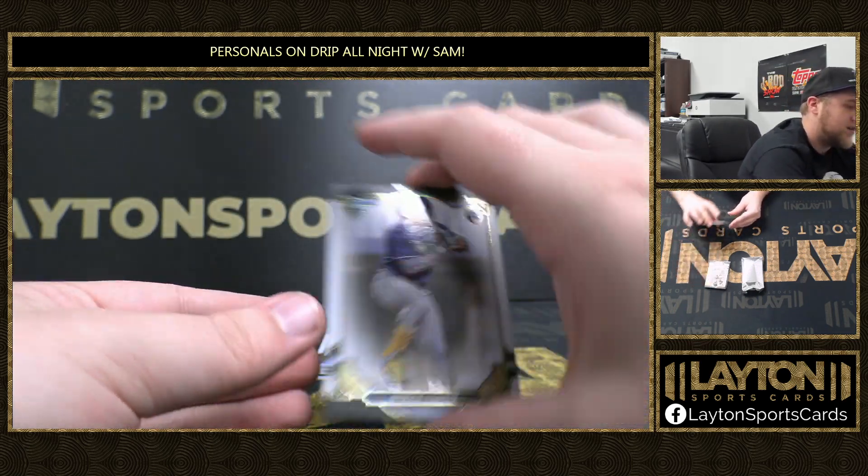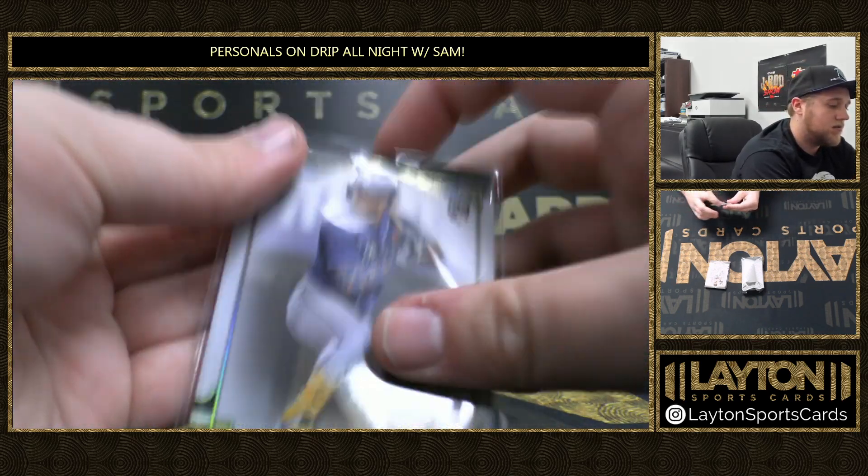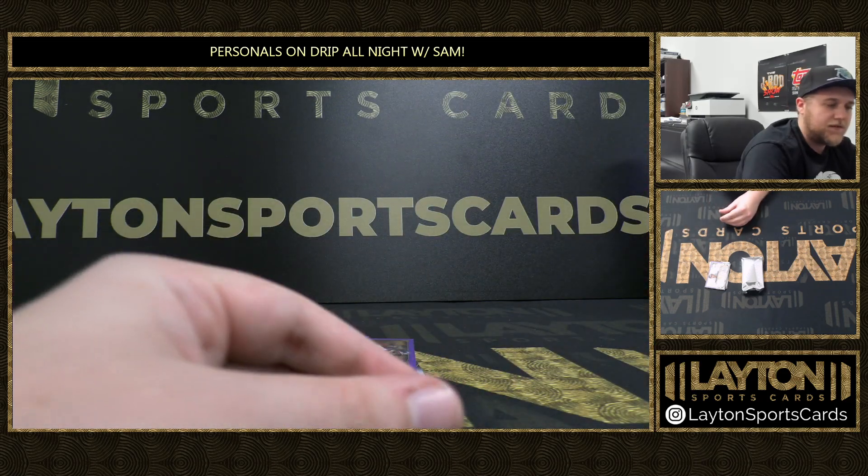First rookie is going to be a Wander Franco — nice one there as well. Followed by a couple of base cards.